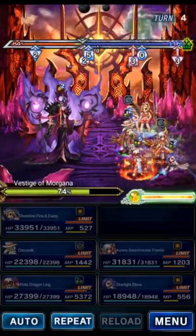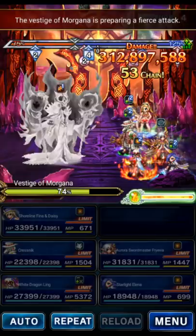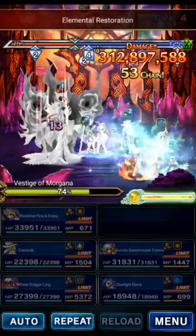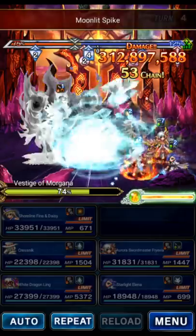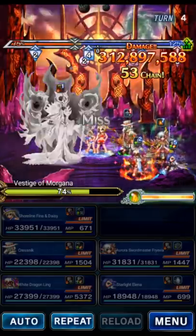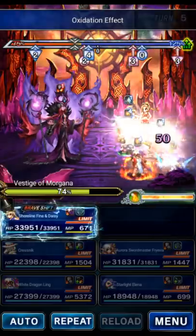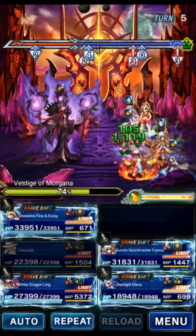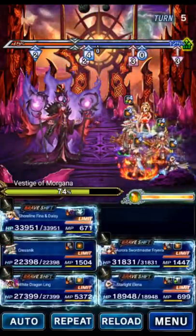This is definitely going to be a slower clear, nowhere near as good as the Kaito/Roberta setup, because Ling's imbue is a lot weaker and we don't have any Fairy Killer at all without Kaito. But if you have the better options, by all means go do my first video. This one is for those of you that don't have those units — so, slower clear.